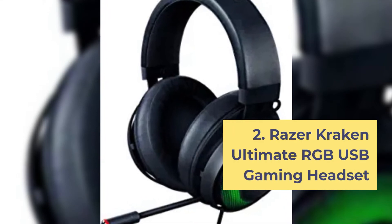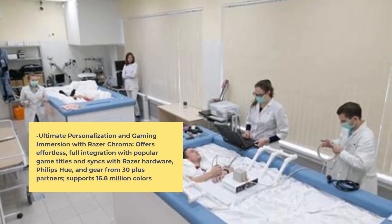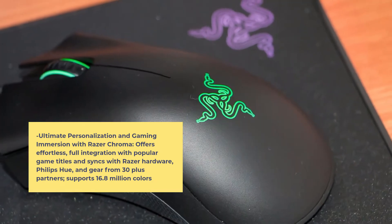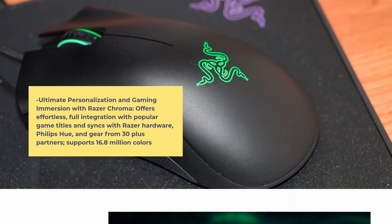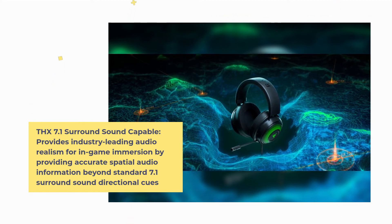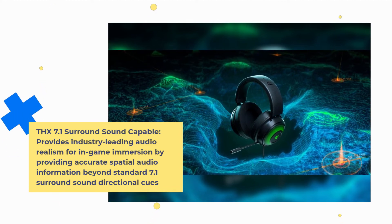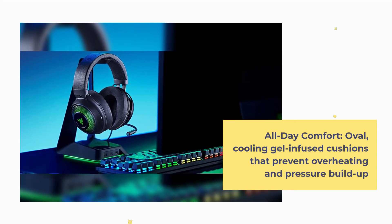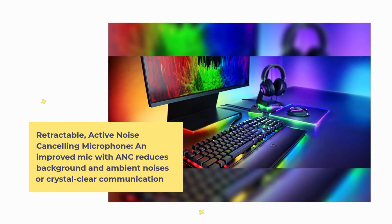Number 2: Razer Kraken Ultimate RGB USB Gaming Headset. Ultimate personalization and gaming immersion with Razer Chroma offers effortless full integration with popular game titles and syncs with Razer hardware, Philips Hue, and gear from 30-plus partners, supporting 16.8 million colors. THX 7.1 surround sound provides industry-leading audio realism for in-game immersion by delivering accurate spatial audio beyond standard 7.1 surround sound directional cues. All-day comfort with oval cooling gel-infused cushions that prevent overheating and pressure buildup.